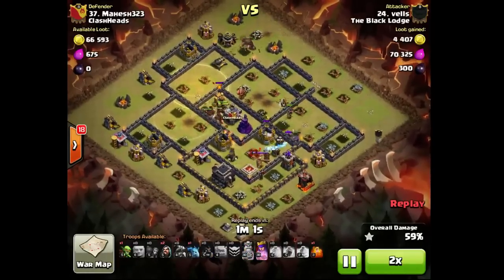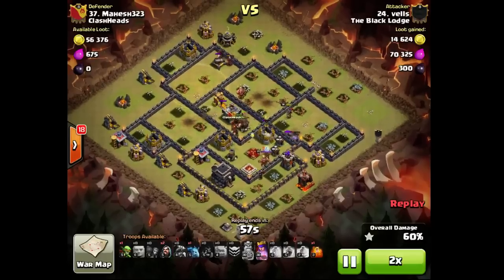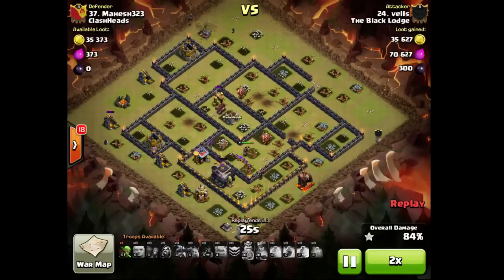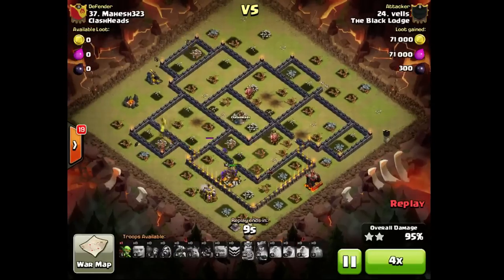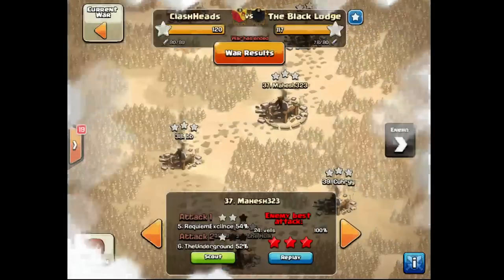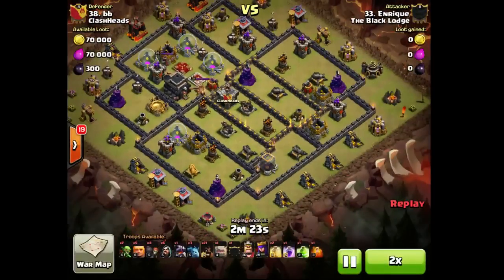Anyway, Townhall 9 designs did their job for us and for them as well — we had 6 dips, they had 10 dips. So basically it's better when you start the war, you do the scouting, and you should immediately send 5 of your bottom Townhall 10 attackers to just clear Townhall 9s, because you will need those zips.